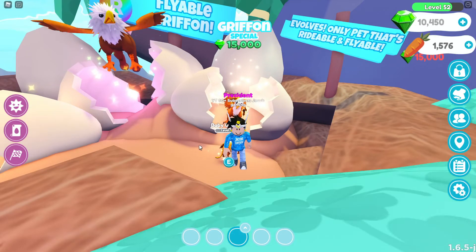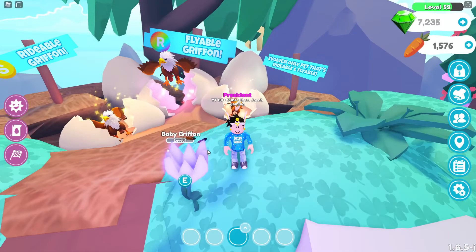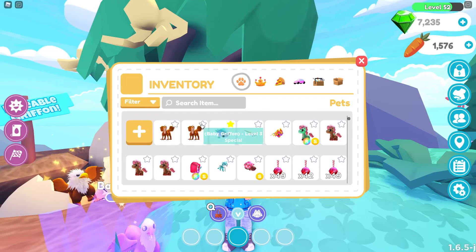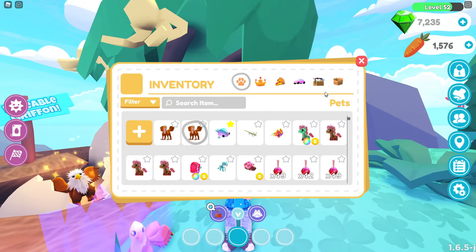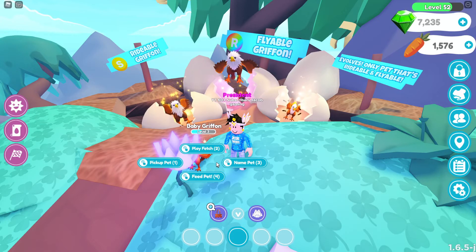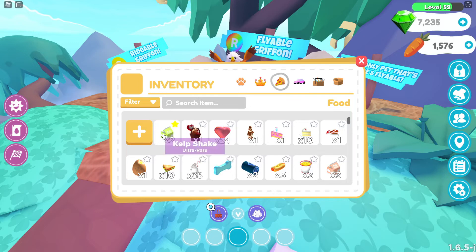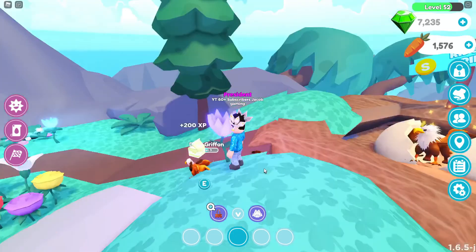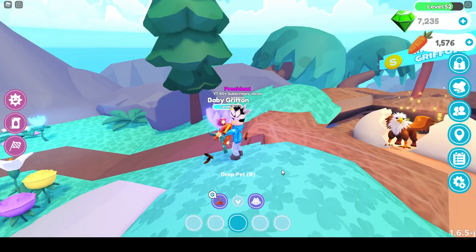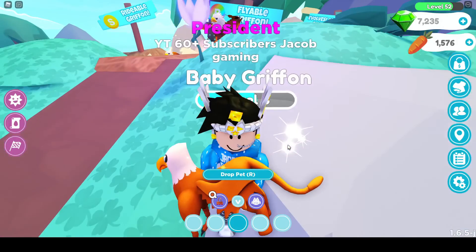I need four to make it flyable. Let's finish feeding it — here's the level three one, it looks pretty cute in the inventory. Let's click E, click four, give it just one more. 750 XP out of 2000. I hope you guys enjoyed today's cute little video of unlocking the new baby griffin!